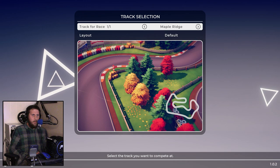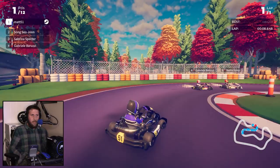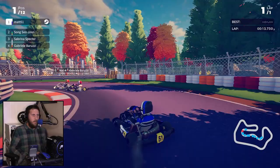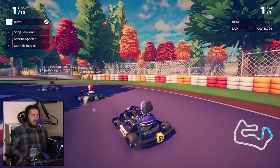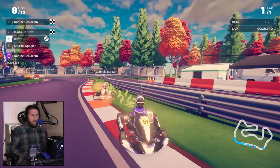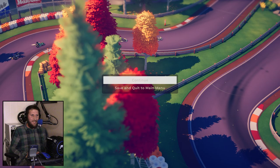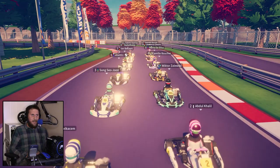It doesn't look like all the tracks are in yet — or it could be that we still need to unlock them. We'll do Maple Ridge on default. This should be enjoyable. Here we are qualifying: hit the brakes about here, coast through, come back on the power, tap the brake, come back on the power, see if we can make up some distance. That was not a great corner.